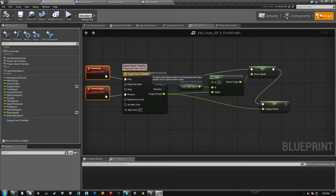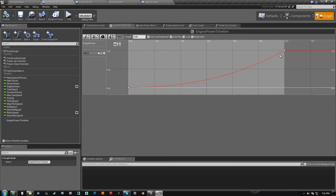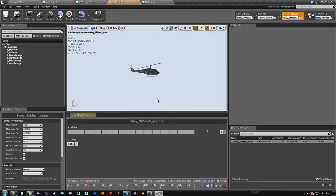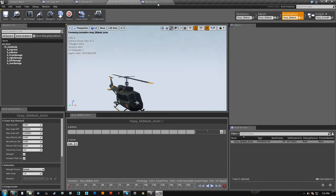Power up will play this timeline. Timelines are not like montages — they play and will sit at the end value. So the value, when it goes from zero to one, will just stay at one until you tell it to do anything different. You can do a curve on an animation, but it'll exist only as long as the animation's playing. So I'm not doing it that way — I'm using the timeline because the timeline holds its value.